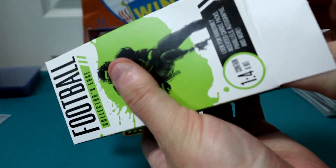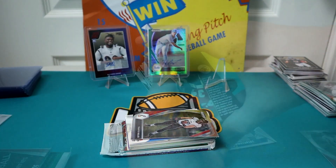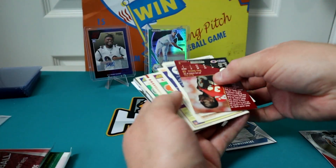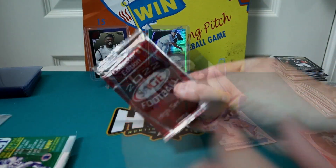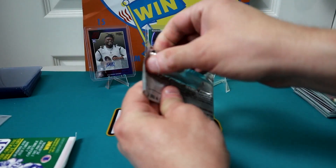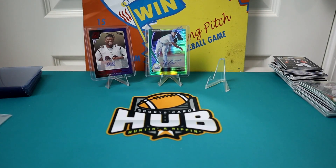Now here's our Walgreens dookie box — and look, they throw a Prism card on top like a sprinkle on a turd cupcake. The rest unfortunately is the usual fare: junk wax, plenty of it, and some Sage Hit notebook-paper card stock. Oh well.